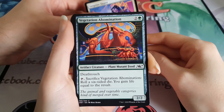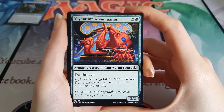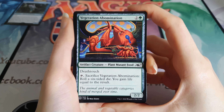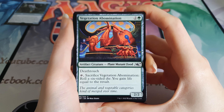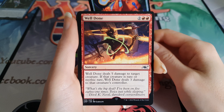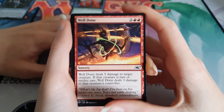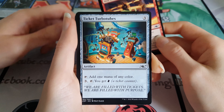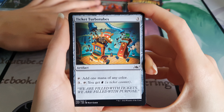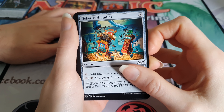Vegetation Abomination - what's that? He's a plant mutant food. He's got deathtouch because he's poisoned probably - not bad! That's pretty funny, Vegetation Abomination. Well done. We have Ticket Turbo Tubes - filling up those machines with tickets. We have Plot Armor.